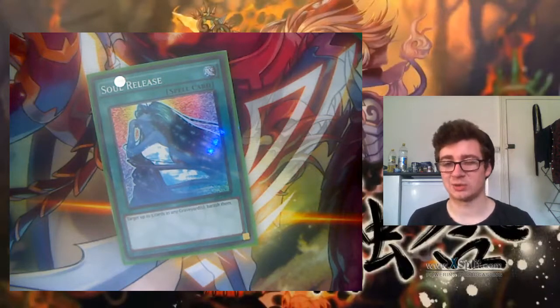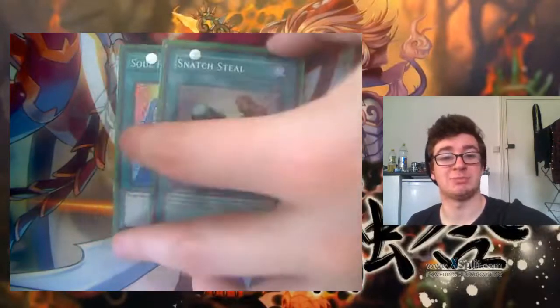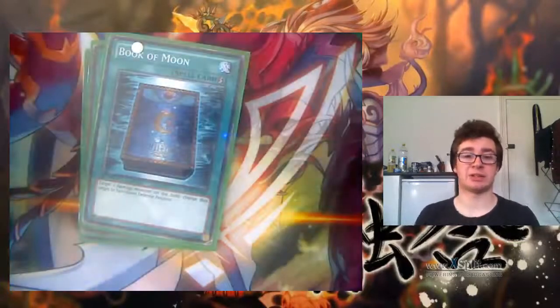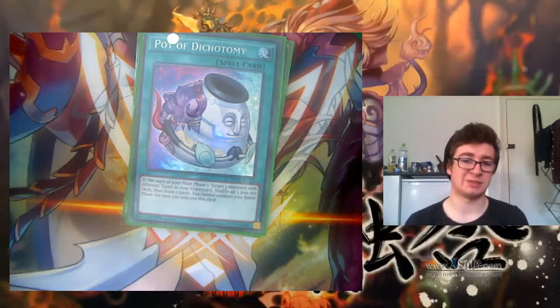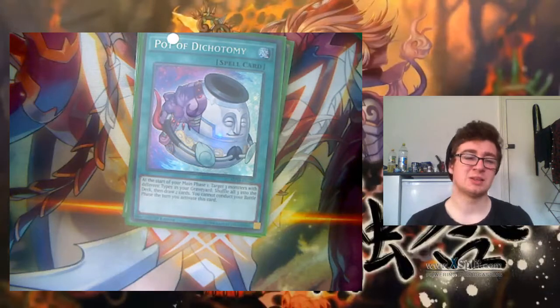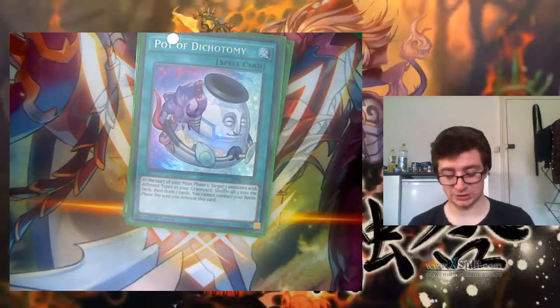It doesn't really do anything against Cliffhorts. Next up, Snatch Steal — OP card, it should become unbanned. Book of Moon — really good card, flip a card face down, get around the Jindlock. Pot of Dichotomy — almost all your cards are different types, so basically put three of them back into your deck when they're in a point when you can't get at them. Your graveyard is a zone which you don't access very well, so putting them back from your graveyard into your deck is very important.